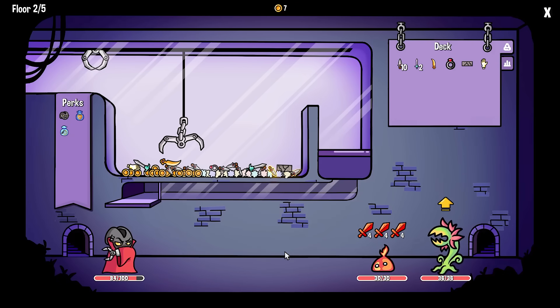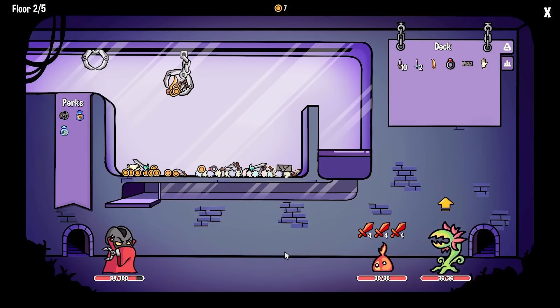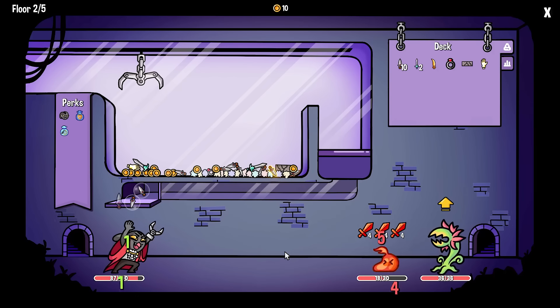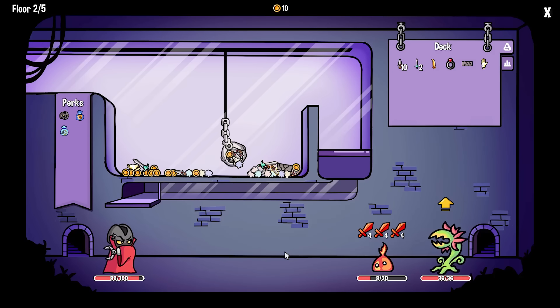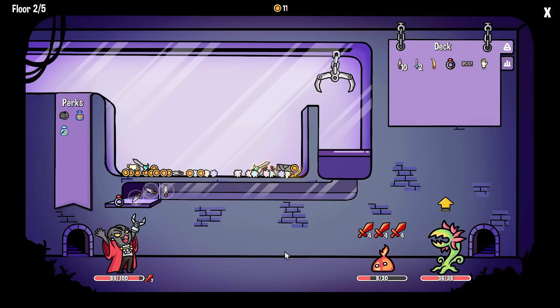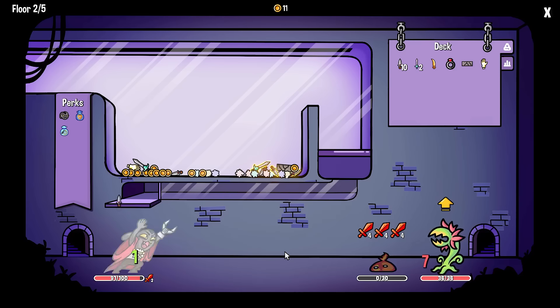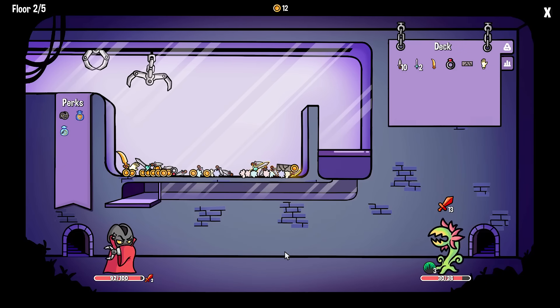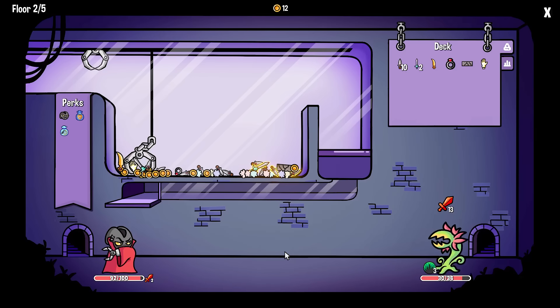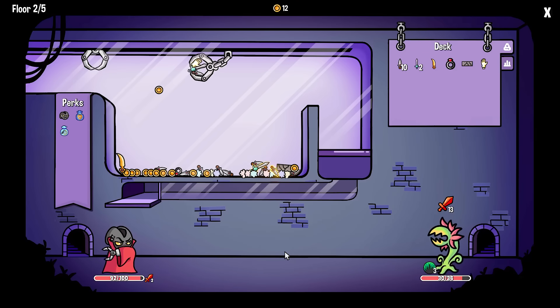I'm going to grab right here first. That's nice, very solid. Double daggers, only doing four each. I get it, I understand. Now we need to earn a grab here. Should do pretty well. Not too well - he's going to upgrade himself. Can I get the big sword? I didn't really want the Hand of Midas, but whatever. That's fine.